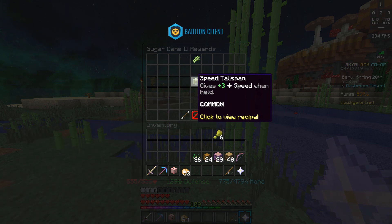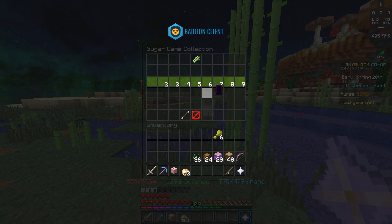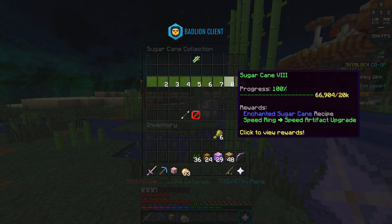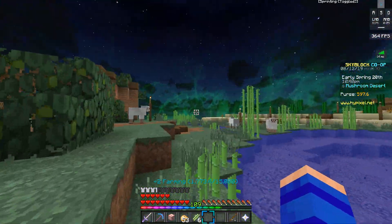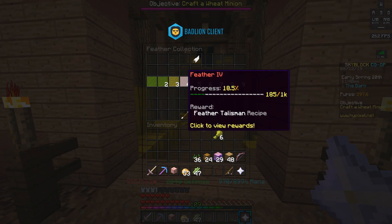The next talisman is the speed talisman, unlocked after you have 250 sugar cane in your collection. This one gives you plus three speed when held and is very easy to craft — just 108 sugar cane. There are also planned upgraded versions: the speed ring and speed artifact, but those are currently under the coming soon category. Sugar cane can be found at the mushroom desert area located after the barn.